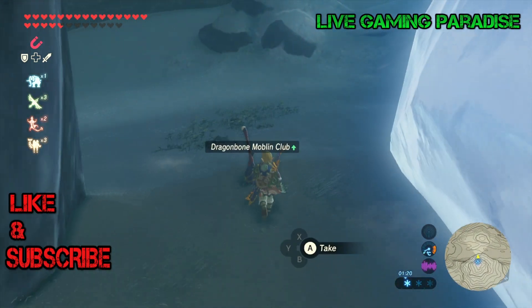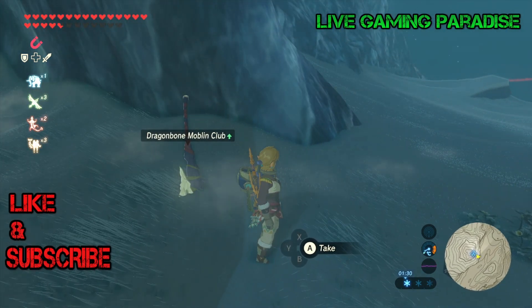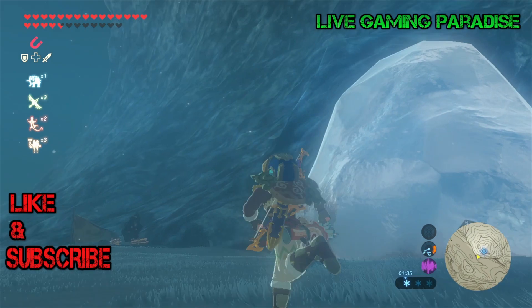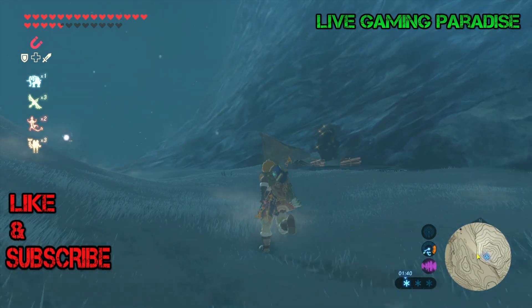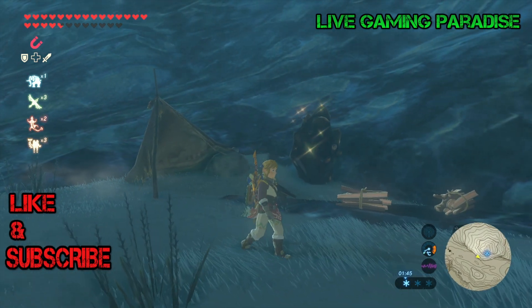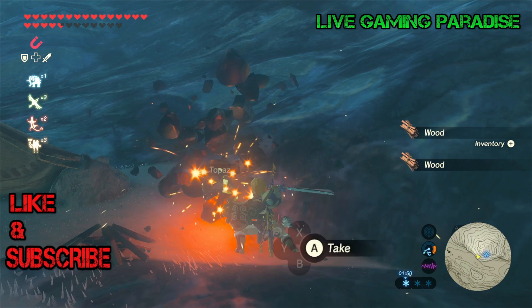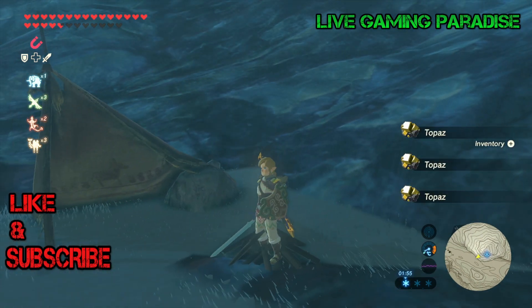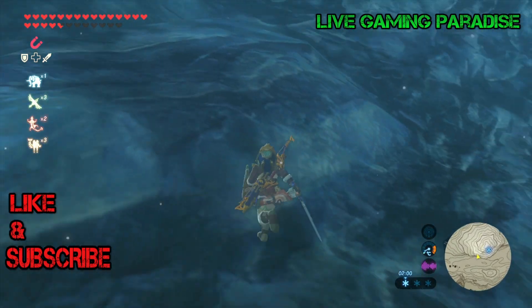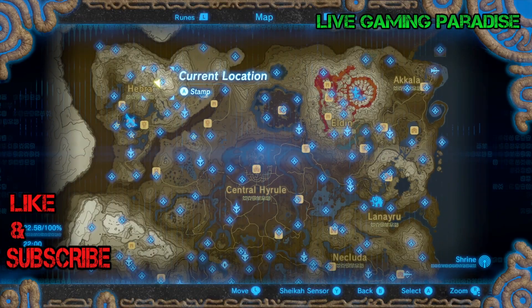When you come out of the shrine, the ice mountain you need to be on is actually behind you — it's above the shrine. I tried everything but I couldn't climb it from there. The easiest way to get to the top instead of climbing the mountain directly is to go to a different shrine and make your way up from there. I don't think it's possible to climb directly — I couldn't find a way.